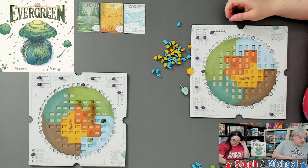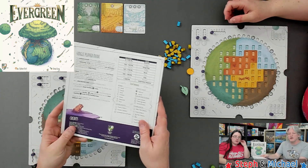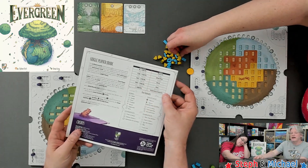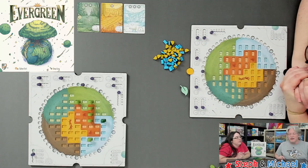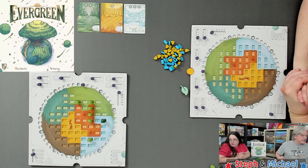There is a single-player mode on the back of the rulebook — we haven't played it yet but it looks interesting; you're trying to score enough points to become a legendary sequoia. Also worth noting: the game calls the tree meeples 'treepoles' — tree meeples, obviously that's what they are.